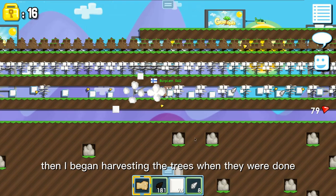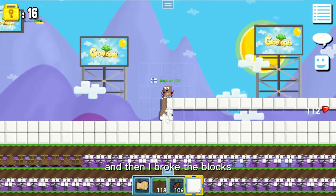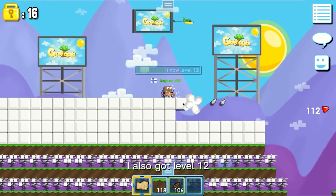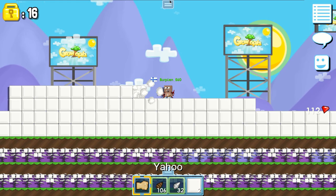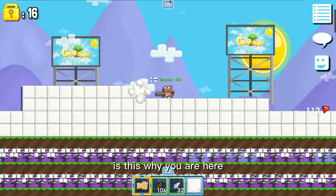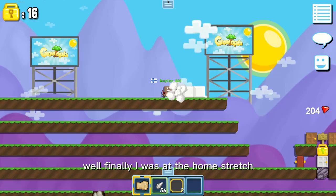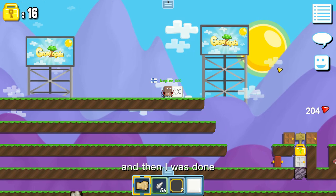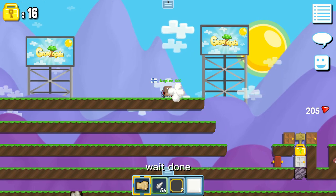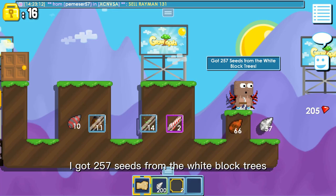Then I began harvesting the trees when they were done. Then I broke the blocks — the same old process. I also got level 12! Is this what you want to watch? To see me break white blocks? Well, finally — I was at the home stretch and then I was done. I got 257 seeds from the white block trees.